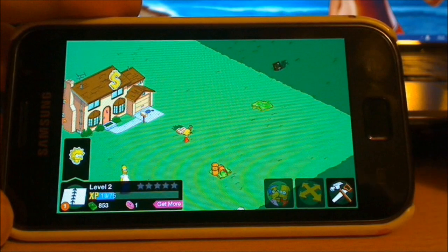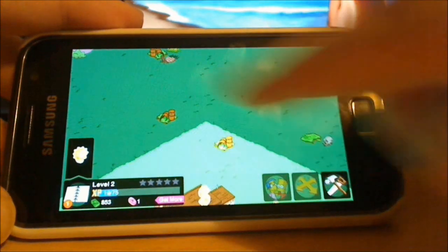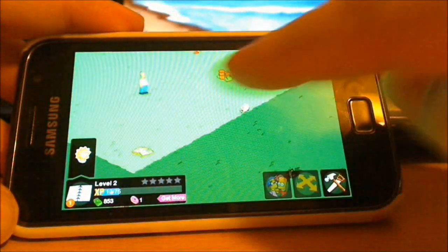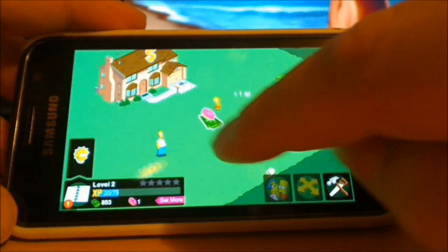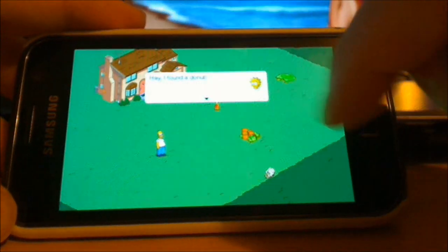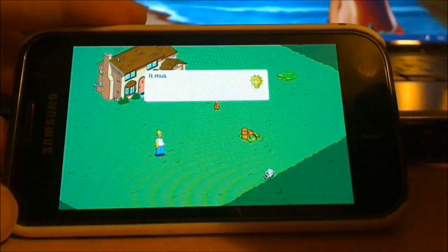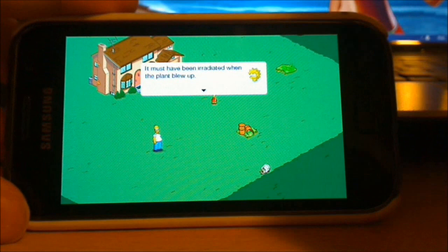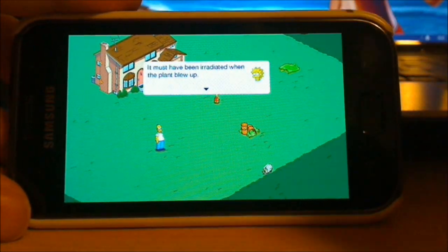That's the Simpsons on Android — it's basically literally the same game. You've got your little area. You get donuts earlier on which is something you don't get later in the game; you tend to reach a certain level and then it stops giving them to you.